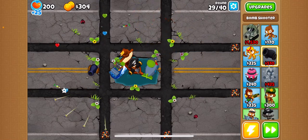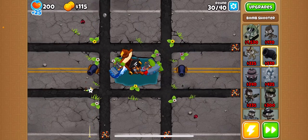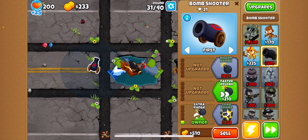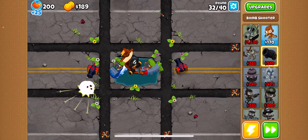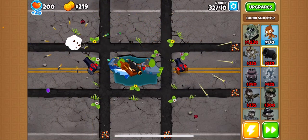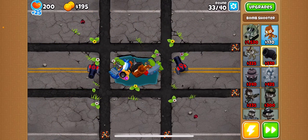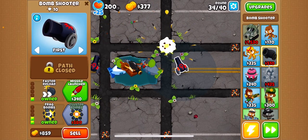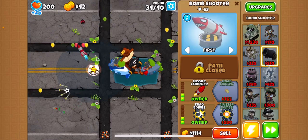Now let's put two bomb shooters on both sides of the map. Give both bomb shooters long range and faster reload. Give both of them frag bombs as well. And now upgrade them to Missile Launcher.